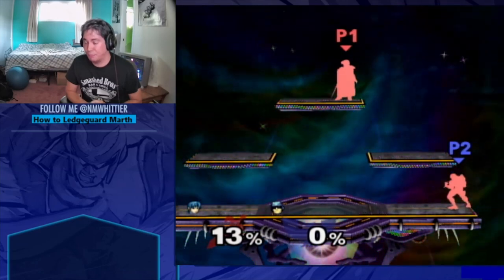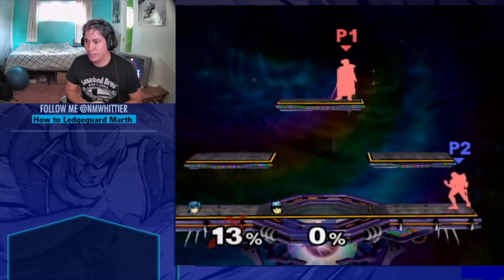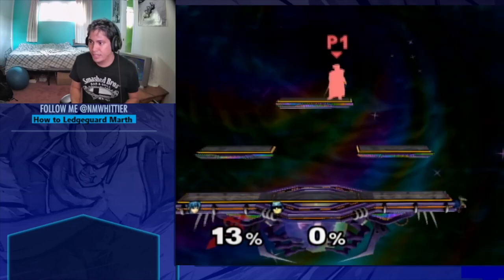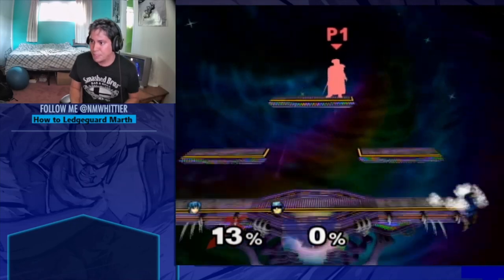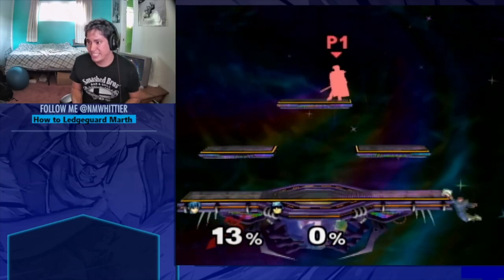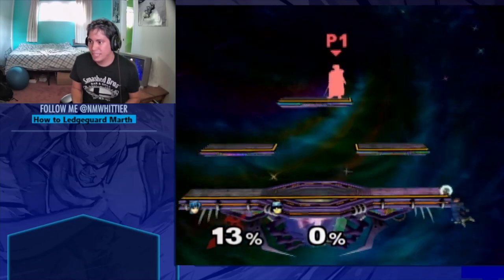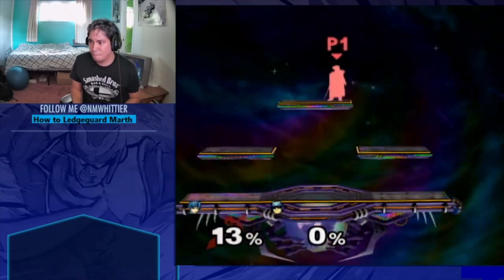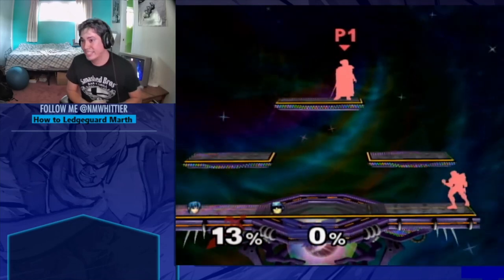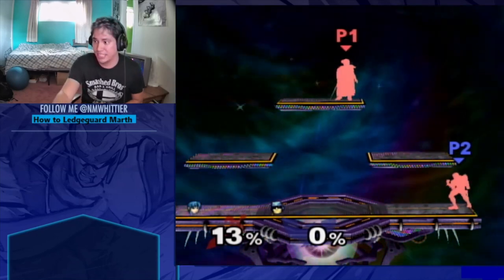For the double jump regular refresh, you fastfall for 5 or 7 frames in. You might think the regular invincibility refresh is easier — the motion doesn't require as much finesse, so it's safer and would be your bread and butter against Marth because you're less likely to SD. However, that is actually not the case. The hackstash is actually the safer of the two options against Marth.